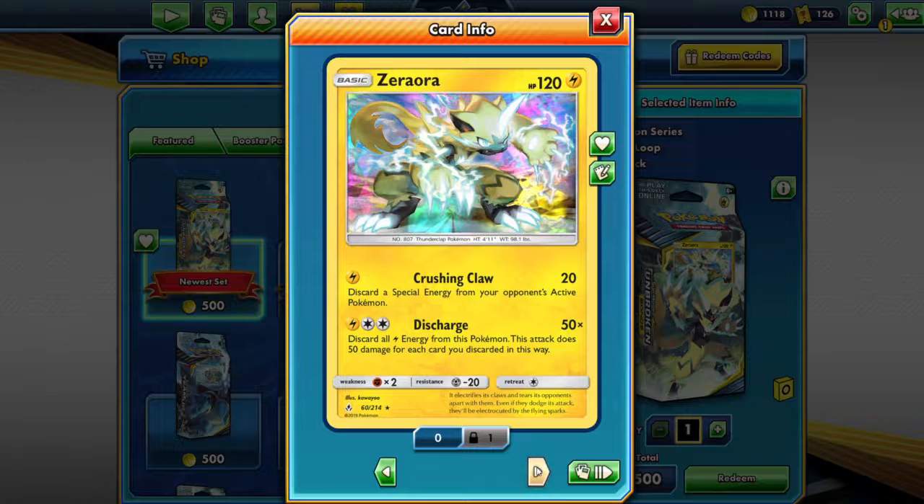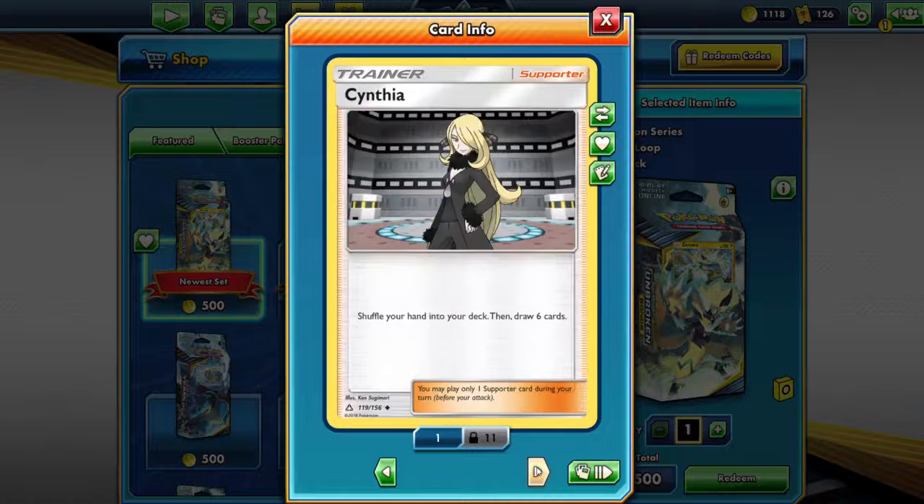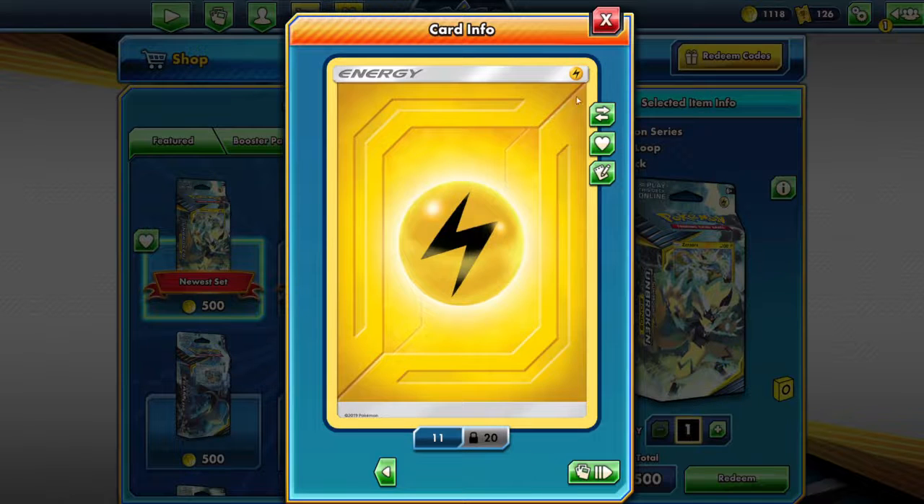Oh, look at the holo. Switch. Lily, look at that — Fisherman. Cynthia. Oh, and some energy cards.